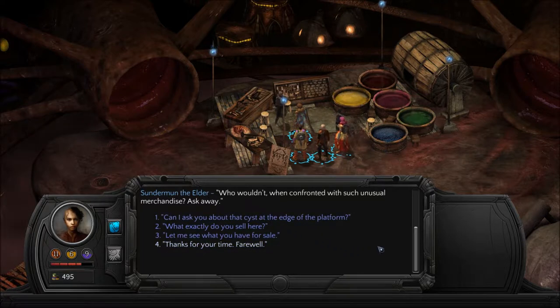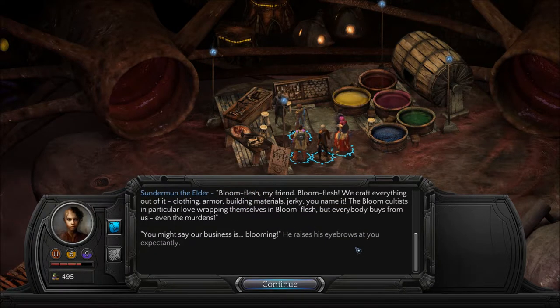What exactly do you sell here? Bloom flesh, my friend. Bloom flesh. We craft everything out of it — clothing, armor, building materials, jerky, you name it. The bloom cultists in particular love wrapping themselves in bloom flesh. But everybody buys from us, even the Meridans. You might say our business is blooming. He raises his eyebrows at you expectantly. Ha! His apprentice laughs, Sunderman the Younger. Good one, Sunderman. Thanks, Sunderman, says the older merchant. I liked it myself when I first heard it.